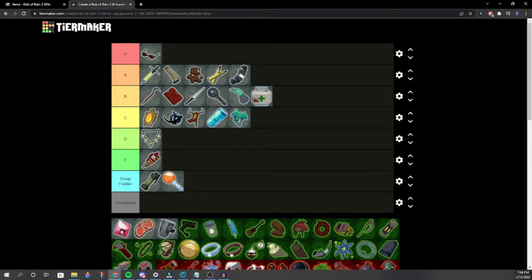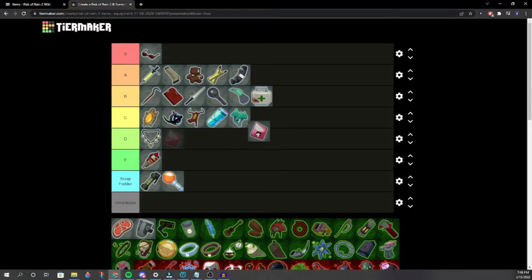Focus Crystal — it has to be higher than Bungus because it works on three characters instead of one. Mid C, or maybe high C. It can also work for Mul-T and Heretic. We settle around high C.